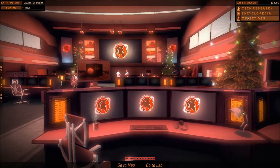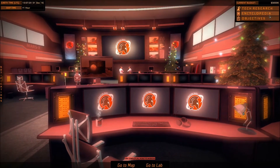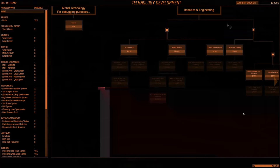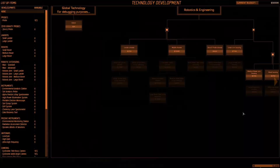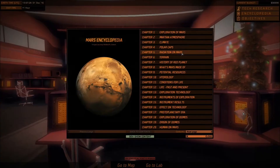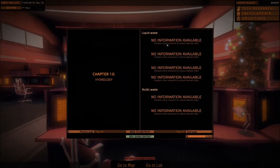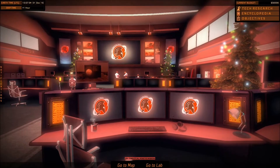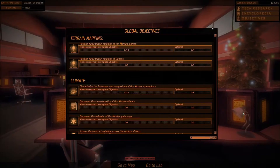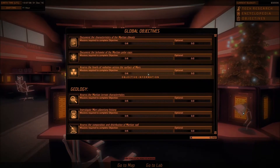Lastly, the top right of the screen gives you access to three important sections. Tech Research opens the technology development tree, where you can research new technologies that will offer even more possibilities. Encyclopedia contains detailed information and facts about the red planet according to your progression — the more objectives you achieve, the more articles you unlock. Objectives lists all the various objectives you will have to complete in the Space Program.